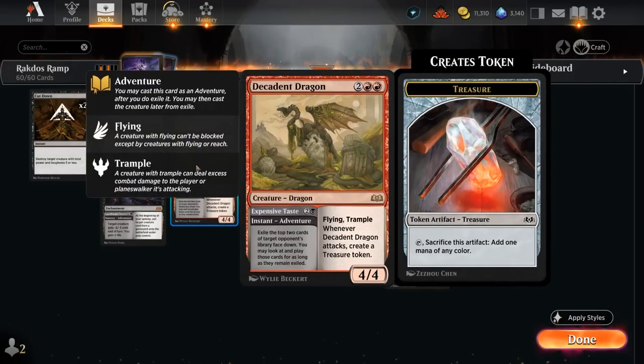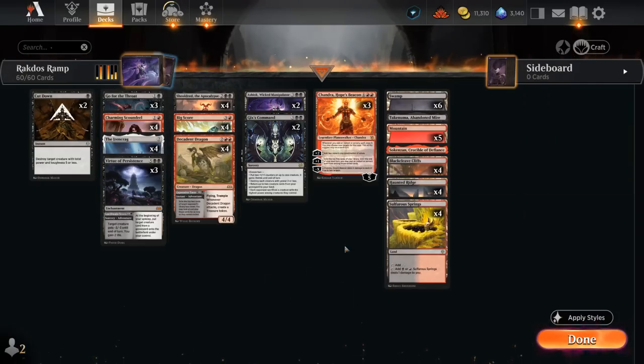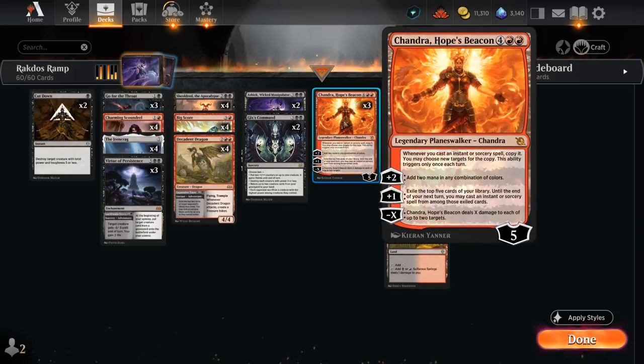Bigscore can potentially set up some of our planeswalkers on the following turn by generating two extra treasure tokens as well as drawing a few cards. Then we've got Decadent Dragon, another new addition from Wilds of Eldraine — this card is awesome. You can first use Expensive Taste for two and a black, exiling the top two cards of target opponent's library face down. We may look at and play those cards for as long as they remain exiled, so we've got the entire game to make use of them. The only asterisk is we may not have the correct colors, but the dragon itself creates a treasure token whenever it attacks, which can help cast the opponent's spells. We could also exile one of their lands to fix our colors.